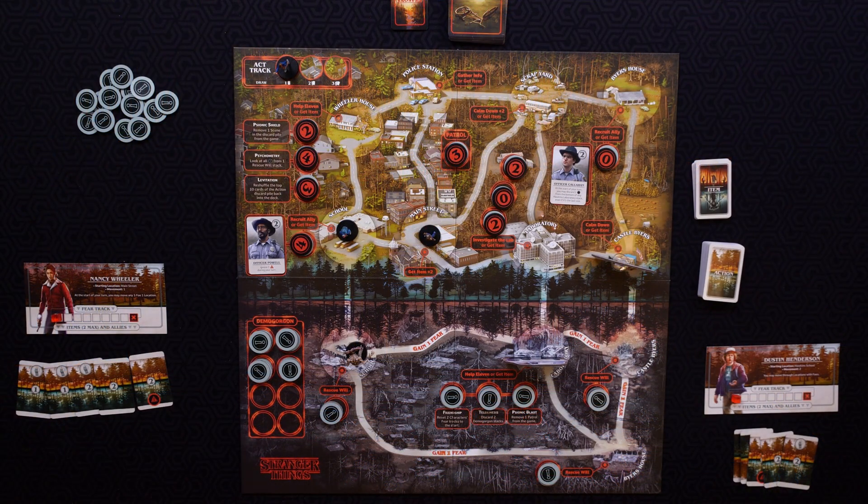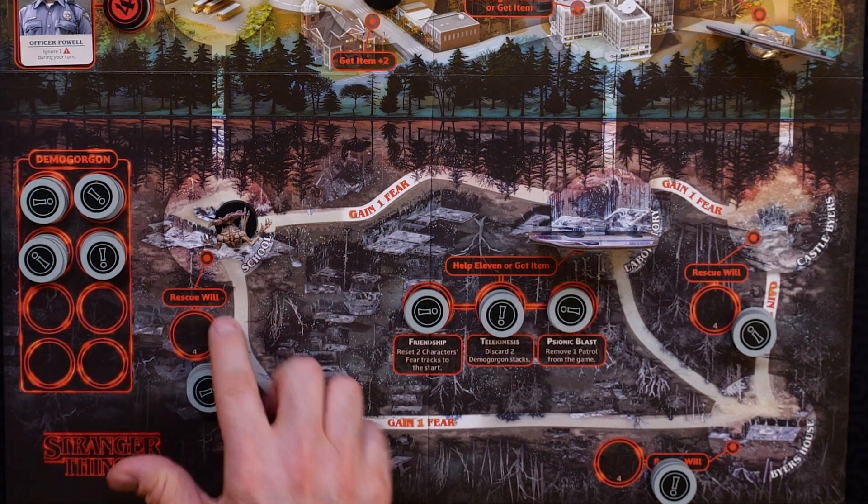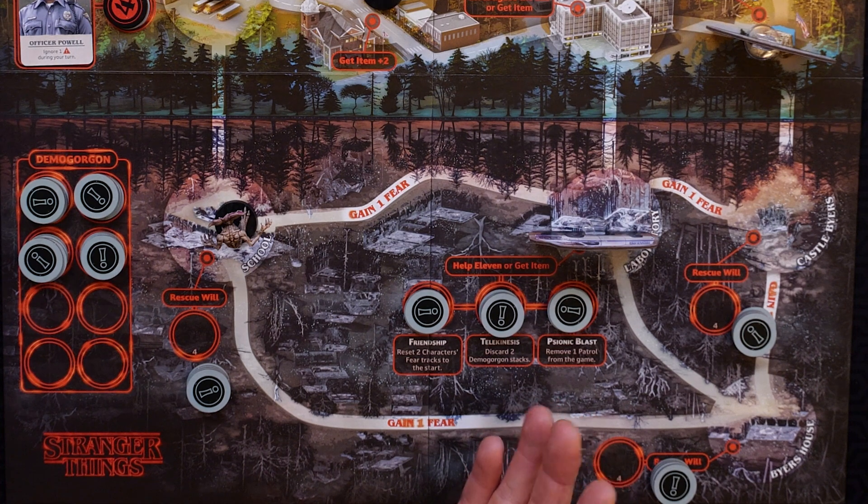In Stranger Things Upside Down, players will win if they complete all three rescue Will objectives — they will rescue Will and win the game. Players will lose the game if any player's fear track reaches the end at any time, or if you go through the action deck three times, you will run out of time and lose the game.